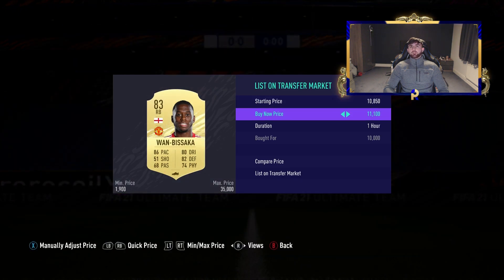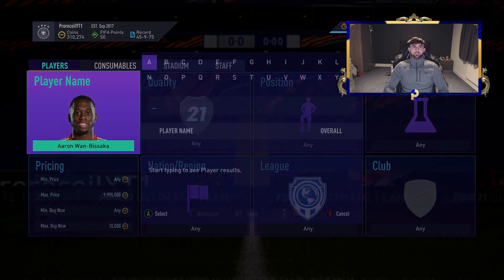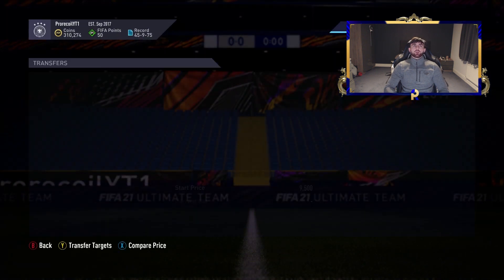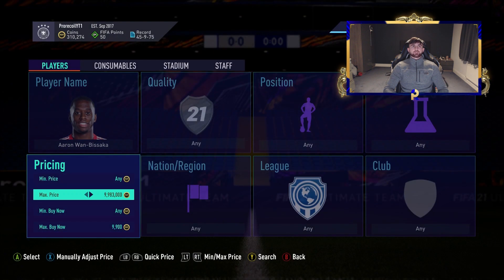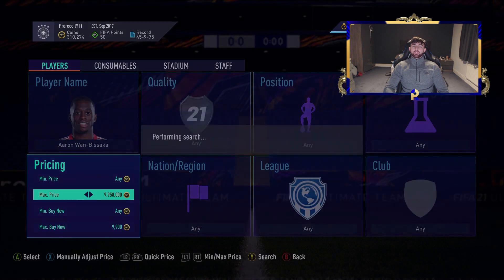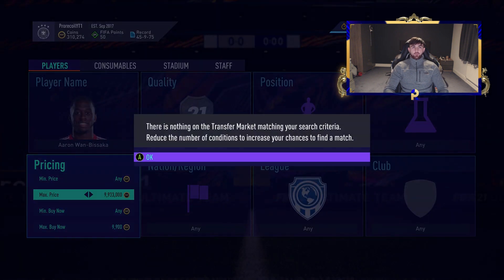So 10,750 listed — decent profit, nothing to complain about. I'd like to get one for a little bit less though. There are loads of them at 10k, so we're going to knock the filter down to look for a 9-something. We're missing out on those 200-300 coin profits at 10k but I want to get a nicer snipe to end the video. Hopefully someone mistakenly lists a Wan-Bissaka for 1k or 2k — that would be pretty decent.